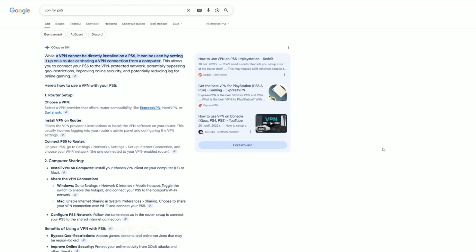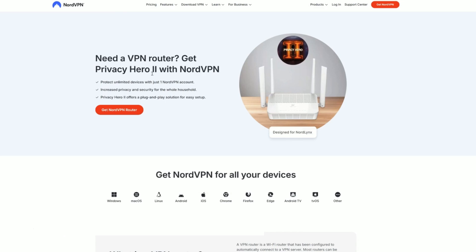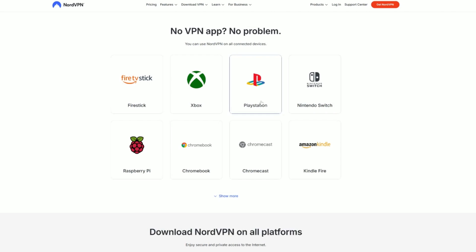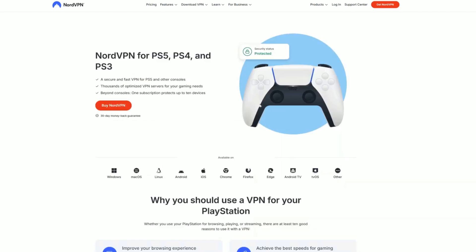Option 1: Use a VPN-enabled router. This is the most seamless and powerful method. You set up NordVPN on your home router, and every device connected to it, including your PS5, automatically runs through the VPN tunnel. That means encrypted traffic, a changed IP address, and the ability to appear in a different country — great for unblocking games, early access, and even better matchmaking depending on the region.